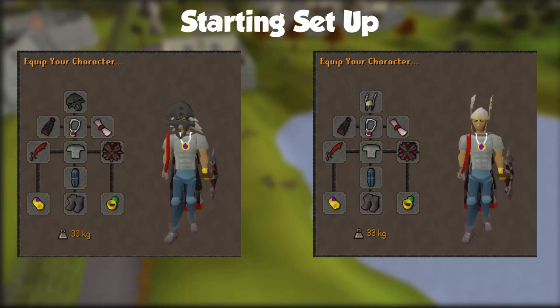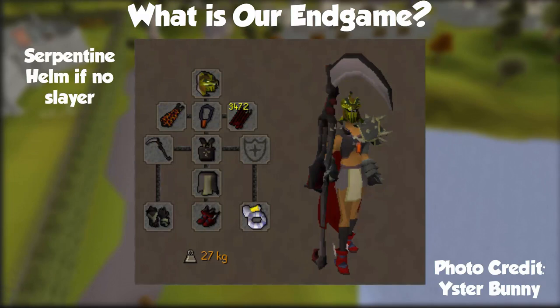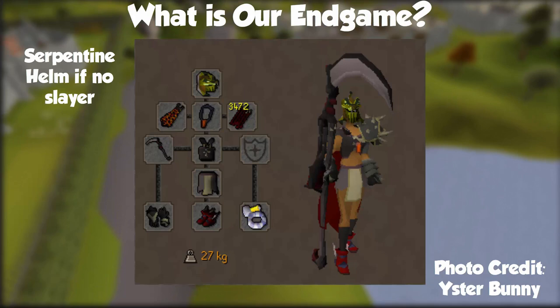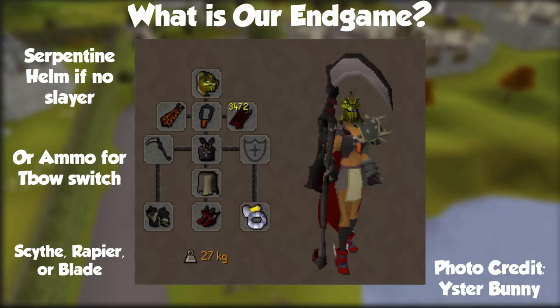Now that we have our starting point, let's look at what the end goal will be when we're done maxing everything out: a slayer helmet (probably a recolored one because we're going to be a true chad by the time we're done), an infernal cape, an amulet of torture, Rodas blessing 4, a scythe or Garaz rapier, Bandos chestplate, a Avernic defender, Bandos tassets, ferocious gloves, primordial boots, and a berserker ring imbued.